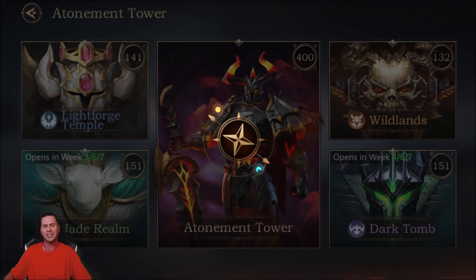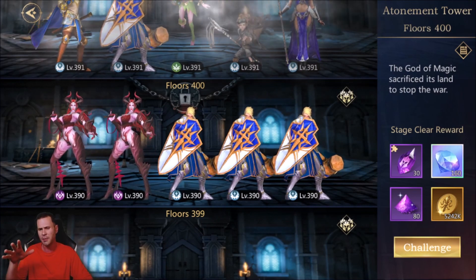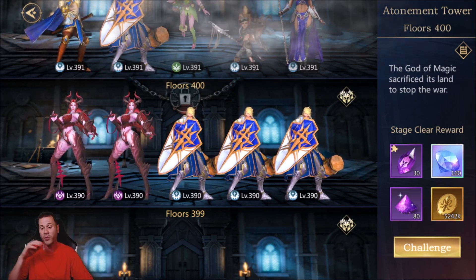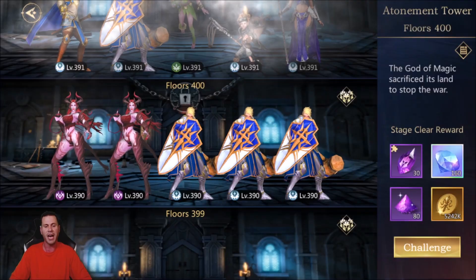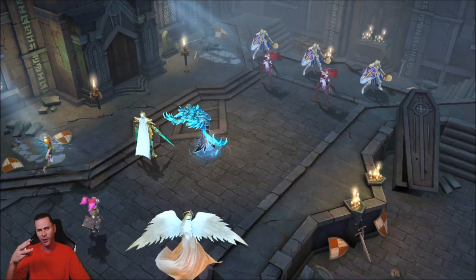Let's go ahead and get into the Atonement Tower. I'm sitting at level 400 currently and I don't really know how hard this is going to be. I haven't done Atonement Tower in over two weeks, and my heroes have gained quite a few levels since I beat level 399. I'm primarily going to be going with my current setup as long as I can — in my opinion this is my best setup for PvE content.